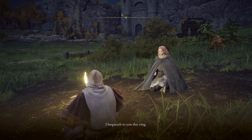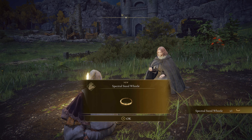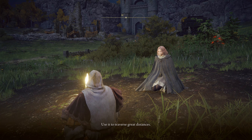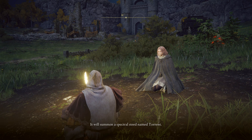She'll give you a ring and tell you to use it to traverse great distances — it will summon a spectral steed named Torrent.